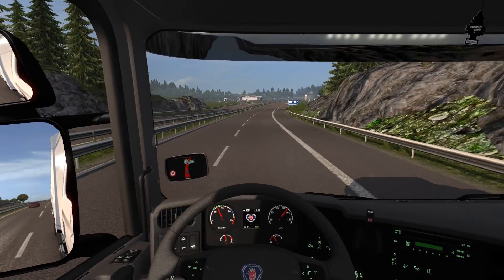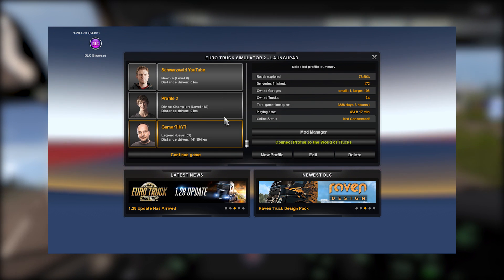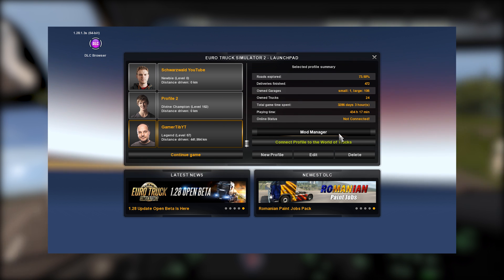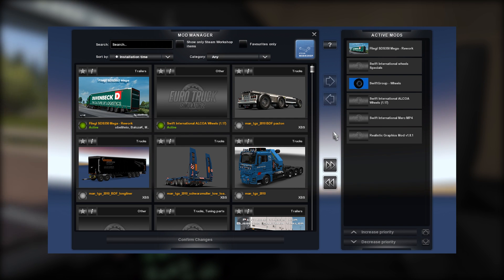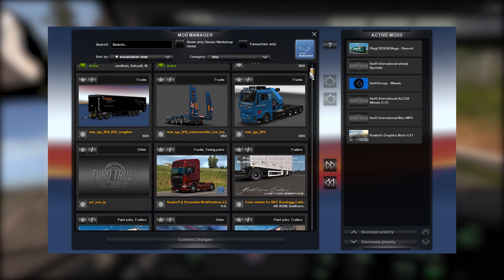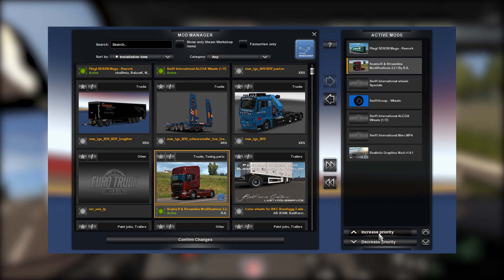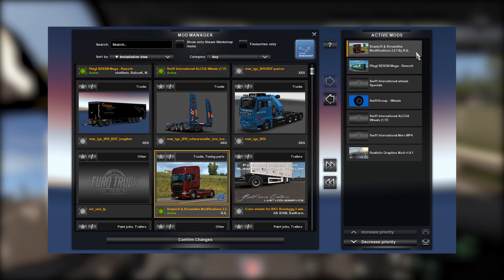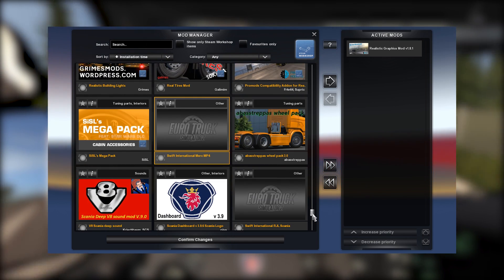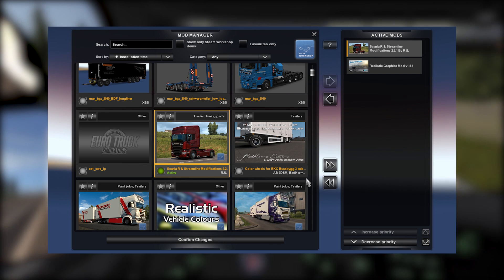Once you have all the mods you want in your mod folder, the last step is to go into the game and activate them. Once you're in game, just choose your profile - don't go into the profile, just click on it once so it's selected - and then from the right choose Mod Manager. Once the Mod Manager is open, on the left side you have all the mods in your mod folder, and on the right side you have all the mods activated on this profile. To activate a mod, choose it from the left side and double click it and it will appear on the right. To disable a mod, double click it on the right side and it will move back to the left. Confirm the changes and then load up your profile - that's all you have to do to install mods.